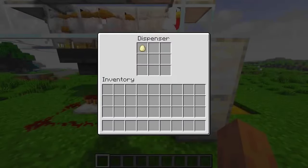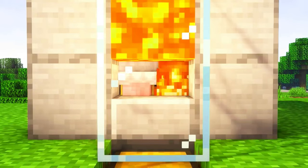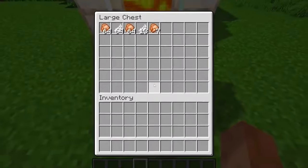Automatic chicken farm in Minecraft. The eggs will be collected by the hoppers and then fed into the dispenser, which will fire them. The chickens will then be burned by the lava when they grow up, giving you a lot of loot.